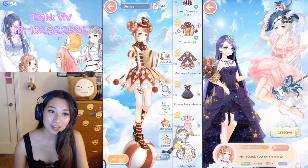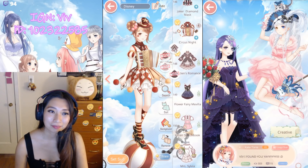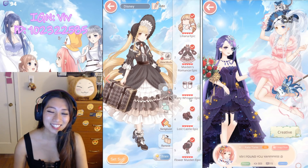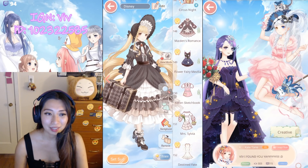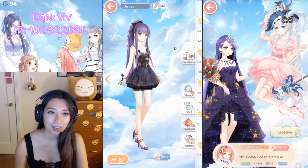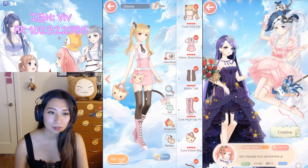Up next we have Maiden's Romance — four color hair, only finished one. I'm working on it, okay? There's a ton of recolors. As soon as I got this hair I was like, oh my gosh — cosplay Sailor Moon! Flower Fairy Melvila — three colors here, I only have one. This is an association suit. Kitten Sketchbook — association suit too. Miss Sylvia — free suit.